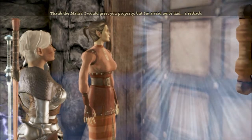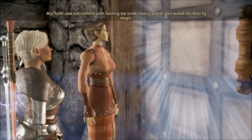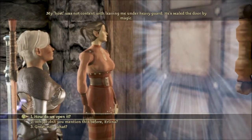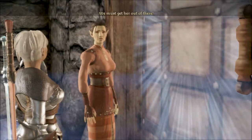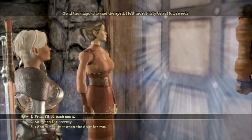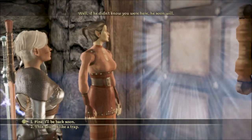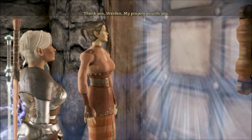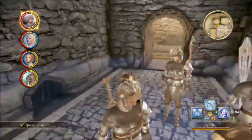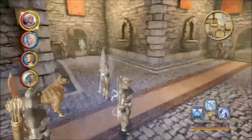I would greet you properly, but I'm afraid we've had a setback. What sort of setback? My host was not content with leaving me under heavy guard. He sealed the door by magic. Now what? We must get her out of there. Don't panic, Erlina. Find the mage who cast the spell. He'll most likely be at Hau's side. So much for secrecy. If he didn't know you were here, he soon will. Fine, I'll be back soon. Thank you, Warden. My prayers go with you. Theron Hau will probably be in his rooms. They're at the end of the hall, on the left.